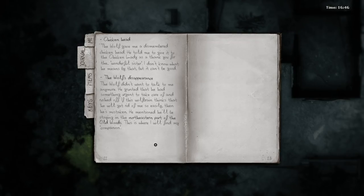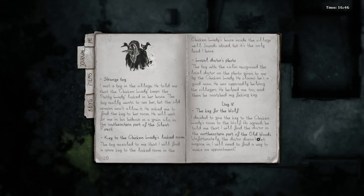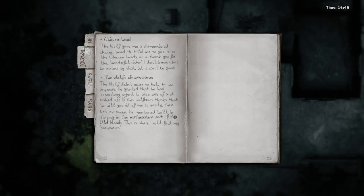Chicken head: The wolf gave me a dismembered chicken head. He told me to give it to the chicken lady as a thank you for the wonderful sister. I don't know what he means by that, but it can't be good. The wolf's disappearance: The wolf didn't want to talk to me anymore - he grunted that he had something urgent to take care of and rushed off. If this wolf brain thinks he'll get rid of me so easily, then he's mistaken. He mentioned he'll be staying in the northeastern part of the old woods - this is where I will find my companion. So if they're in the northeast and also in the northeast is the doctor, they're both in roughly the same place.